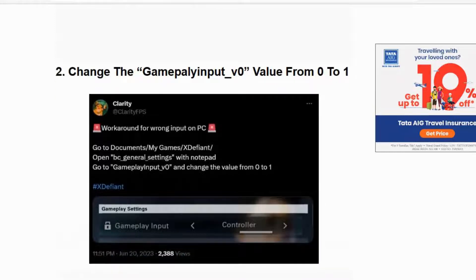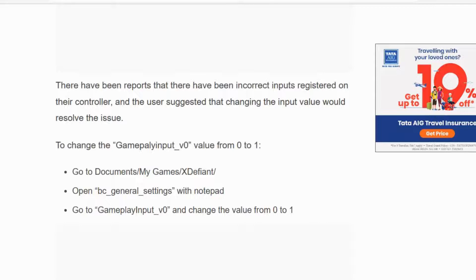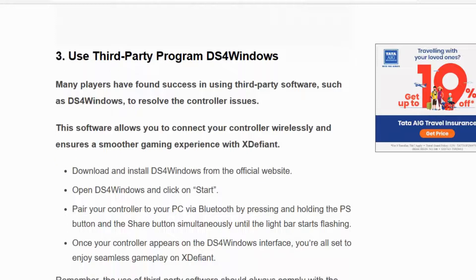To change the gameplay input value, go to Documents, My Games, and the XDefiant folder. Find and locate the BC General Settings file, right-click on it, and open it with Notepad. Find the line 'GameplayInput_Version 0' and change the value from 0 to 1. Close the file, relaunch the game, and see whether it is working fine.